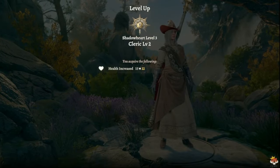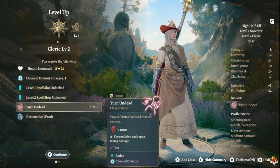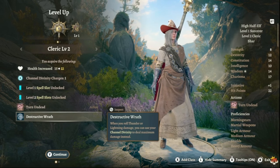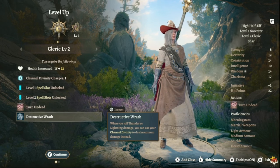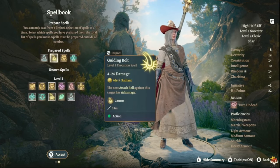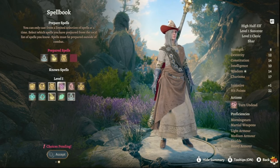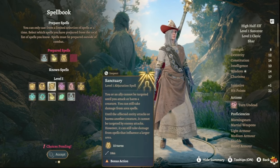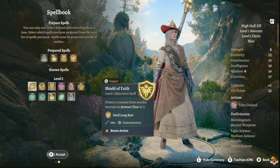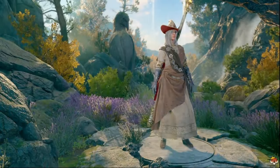At level 3 we stick with Cleric again for more spell slots. We also get Turn Undead and Destructive Wrath — when you roll thunder or lightning damage, you can use your Channel Divinity to deal maximum damage instead, which is massive for a lightning and thunder focused build. For spells, take Shield of Faith, which gives you +2 AC until long rest. Note: Mage Armor is a Sorcerer spell, not a Cleric one.